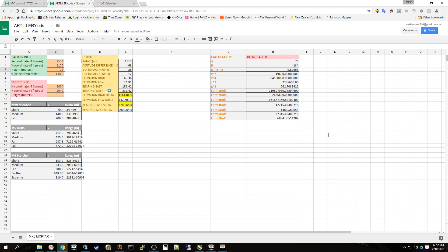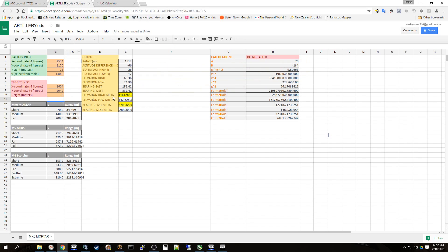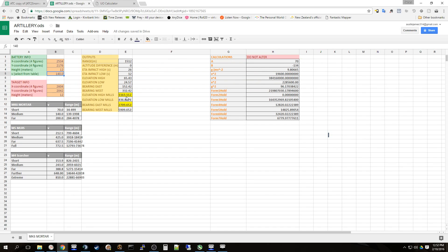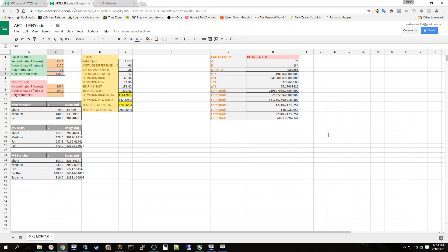If I change the altitudes so that battery and target are both set to the same value — 12 meters each — both rival spreadsheets now give 1163 and 1163. So clearly they're using something similar underlying. But there's obviously a bug in at least one of them, because with differing altitudes they give different answers. Let's go back to the actual coordinates and start doing fire missions.